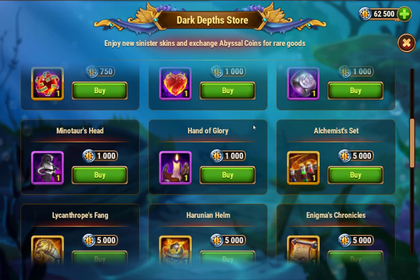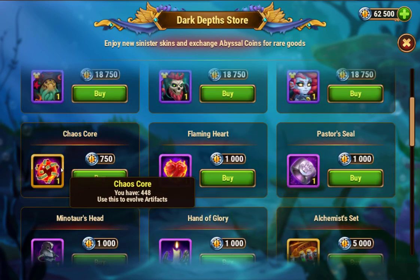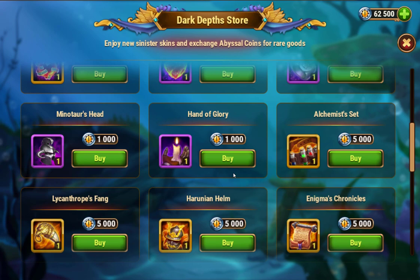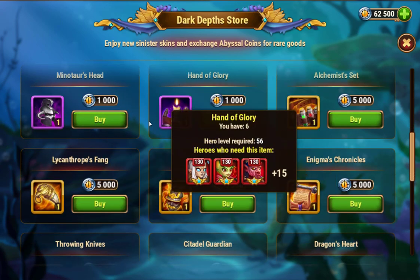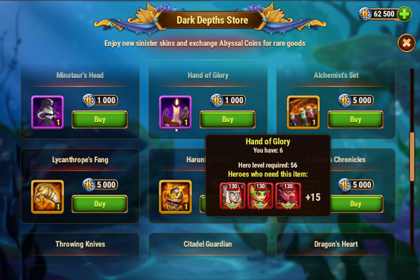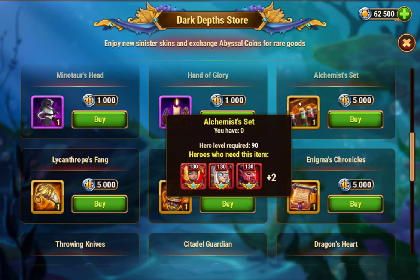You also have some items like Ricanos course for 150, which isn't too bad. Then you've got the flaming heart, pastor seal, hand of glory, and mentor's head at 1,000 each. Those aren't too bad of prices and aren't too hard to farm, but you might want to buy a few.